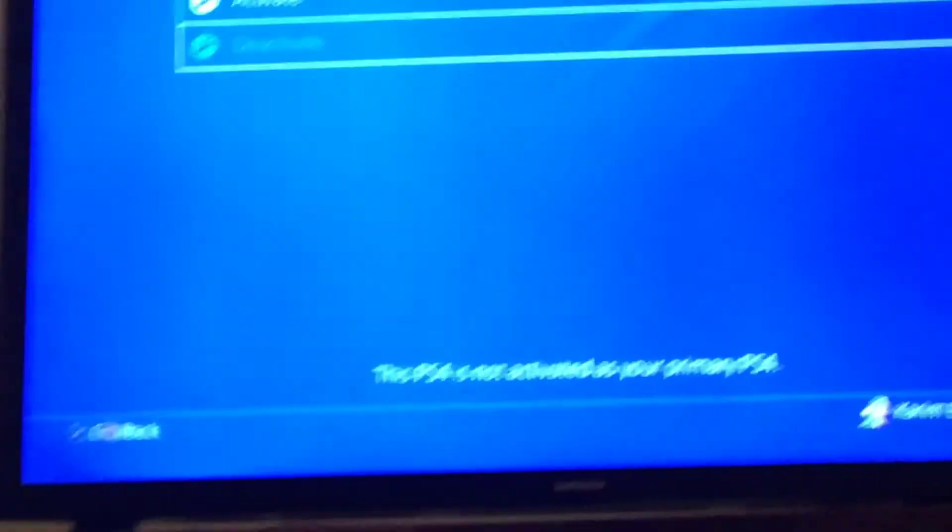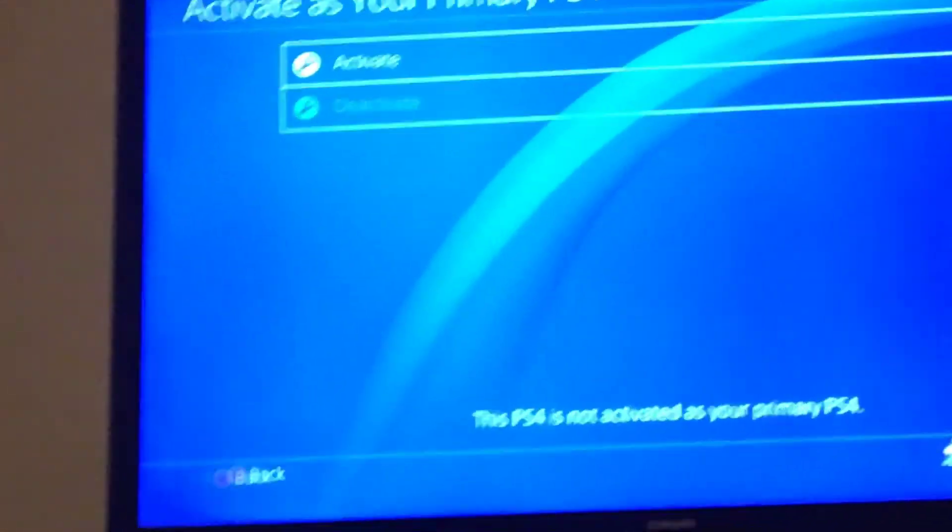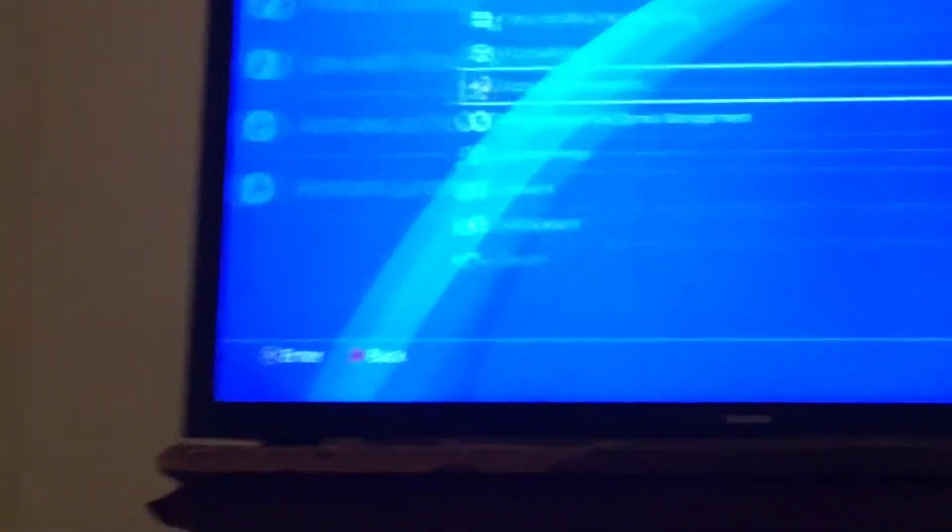So this one is deactivated because this account doesn't have Ready or the game. Then you press 'Activate,' and then you want to go back to your own account. Log out of that friend's account or your other account.